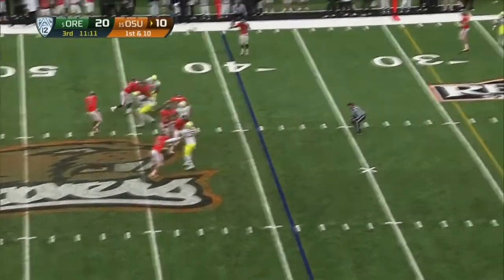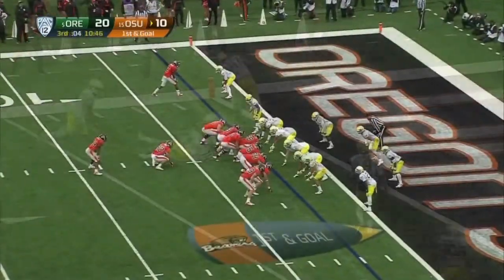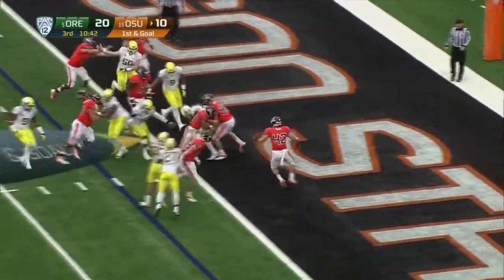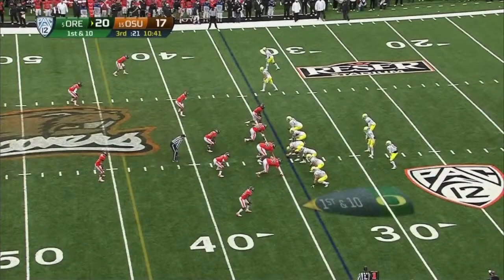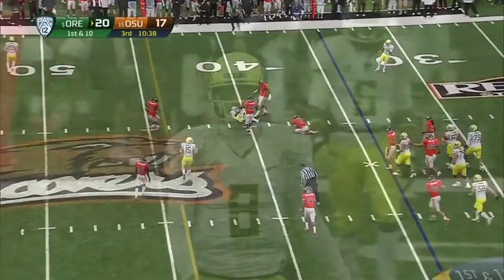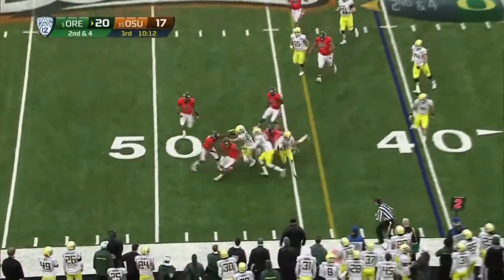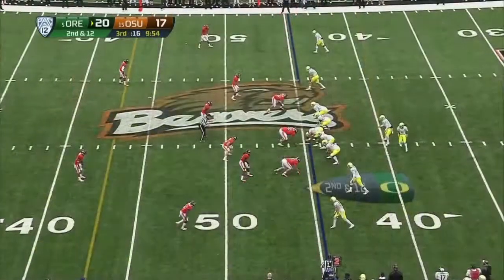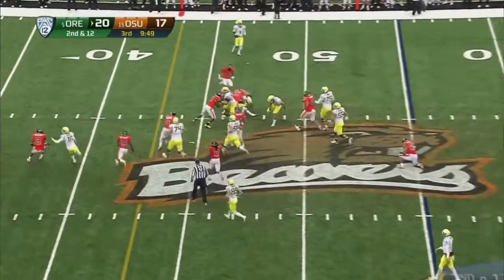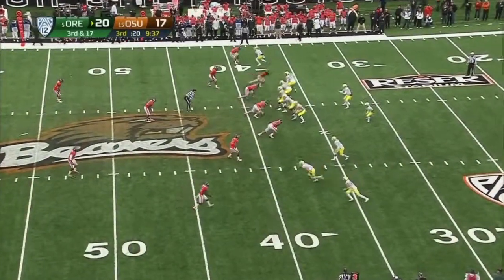Looking big, throwing big — he's got Cooks out there. And Storm Woods takes it. No — Kenyon Barner, a first down. It's a quick throw, a toss to Thomas. Gets his new left tackle — Tyler Johnstone hurt in the first half. Thomas with a good stretch run there. Oregon will be upset about that.